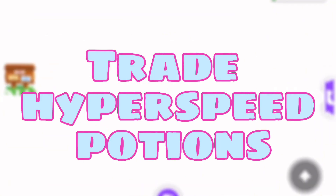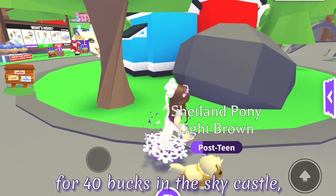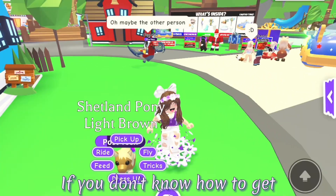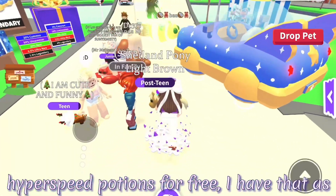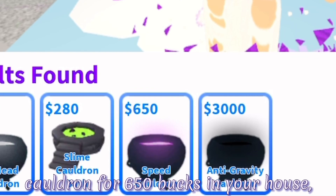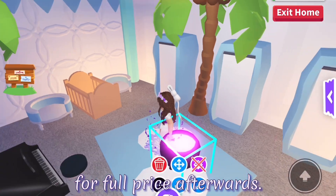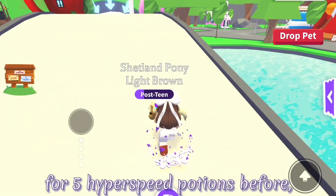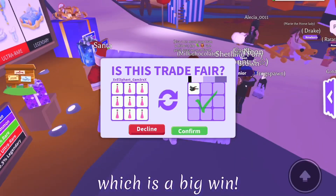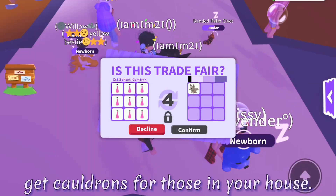The third method is to trade hyperspeed potions. A lot of people don't know you can get these for free - they just know that you can buy them for 40 bucks in the sky castle - so you can get some good trades with them and even get neon pets. Basically you buy a speed potion cauldron for 650 bucks in your house, then you can brew a potion and sell the cauldron for full price afterwards. I have gotten a neon buffalo for 5 hyperspeed potions before, and just recently someone traded me a firefly for 9 potions which is a big win. You can also try trading anti-gravity potions or big head potions, which you can also get cauldrons for in your house.